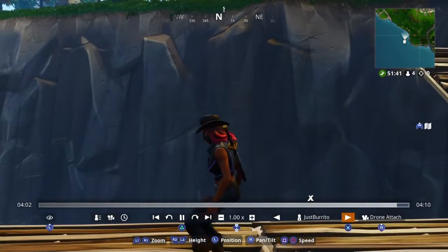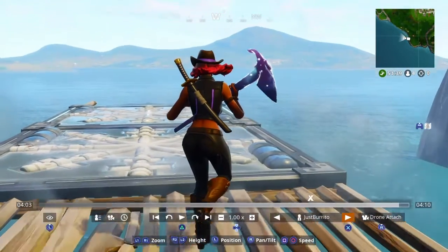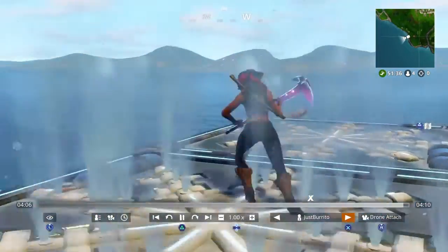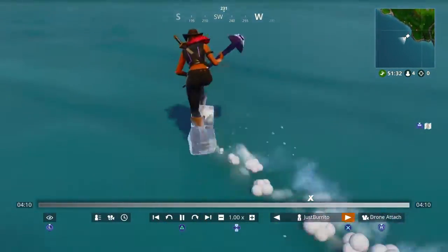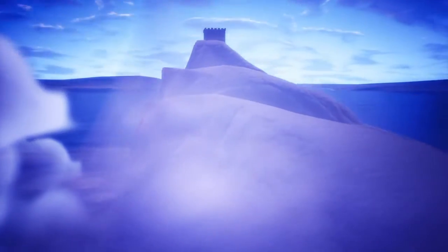Once you're in the replay mode, just make sure you have drone attach on and get fairly close to your character. You want to do this because you cannot move around really once you are to the iceberg. You're just gonna go down the ramp and put it on times four and wait till you get to the iceberg.